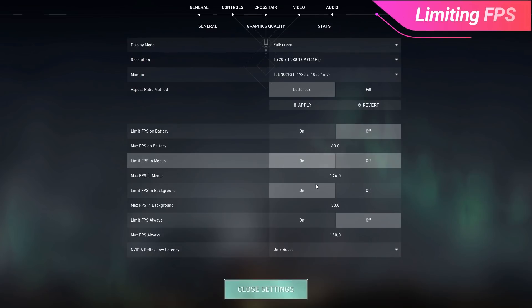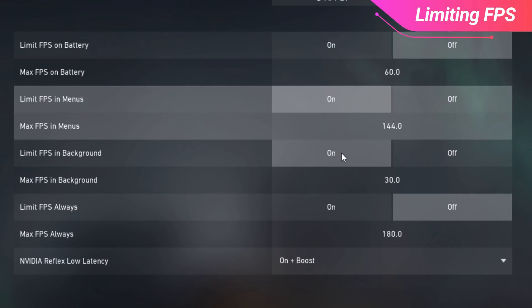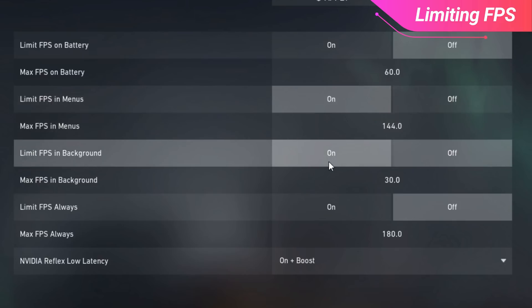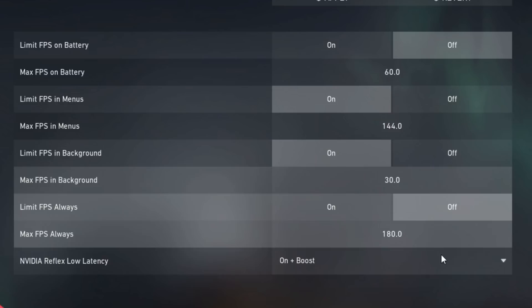Apart from resolution and display mode, the remaining settings on this page are for limiting FPS. This probably sounds counterintuitive — you don't want to limit your FPS in game, you want the most frames possible, so make sure to turn these off. Some may turn on the FPS limit on menu and background just to decrease stress on the PC when they're not gaming. They don't affect your in-game performance, so if you want to offload your PC when you're not actually playing, feel free to do so.